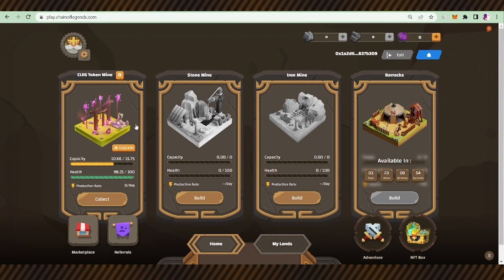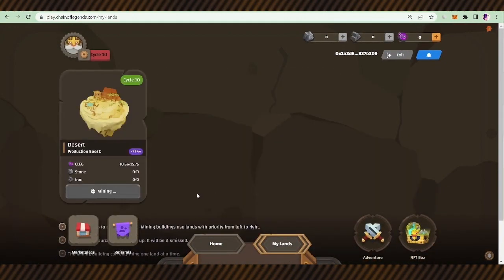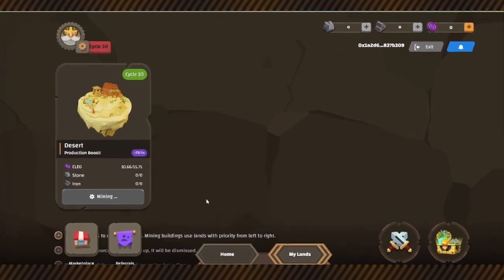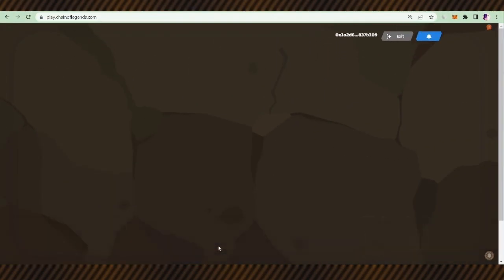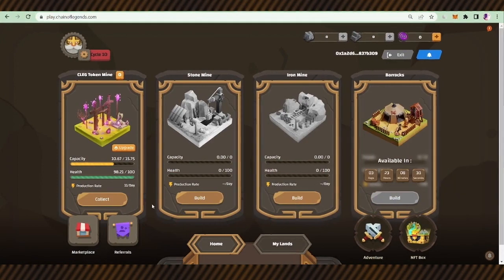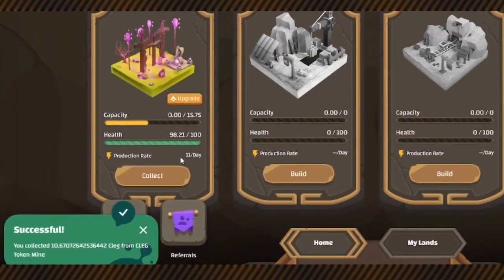The mining building can only mine clay out of the desert, the only free land in the game. By default, there is a free desert land being mined. You can go to My Lands and see it. It needs at least 10 clay for collecting — let's press the button. It is collected.